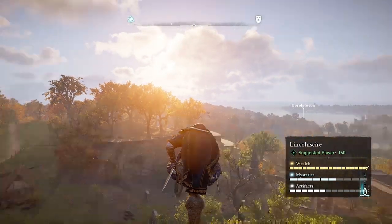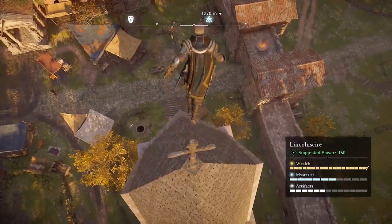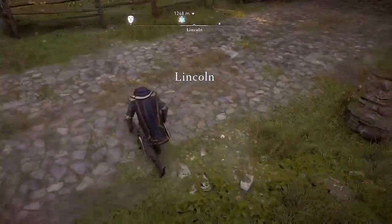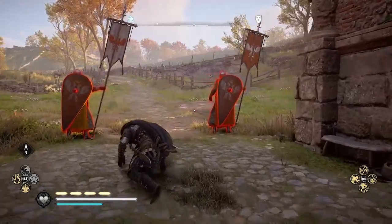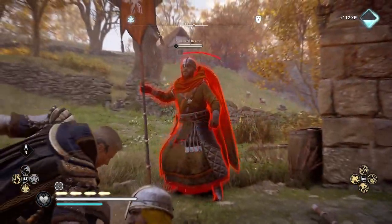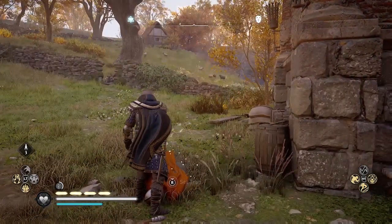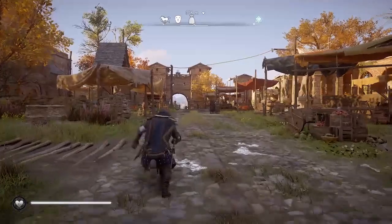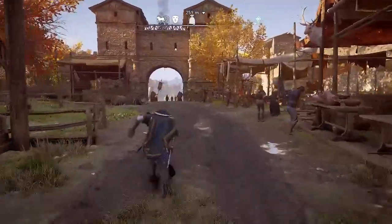Welcome to Assassin's Creed Valhalla. I'm Amber here at the High Point in Lincoln, Lincolnshire, with some tips on where you can find a good place to do assassinations. Here are my first two assassinations on these two guards. I used the Chain Assassination skill to do the double assassination. I'll go over where that is in the skill tree, as well as where exactly this is on the map at the end of the video, but first I want to go through this gameplay.